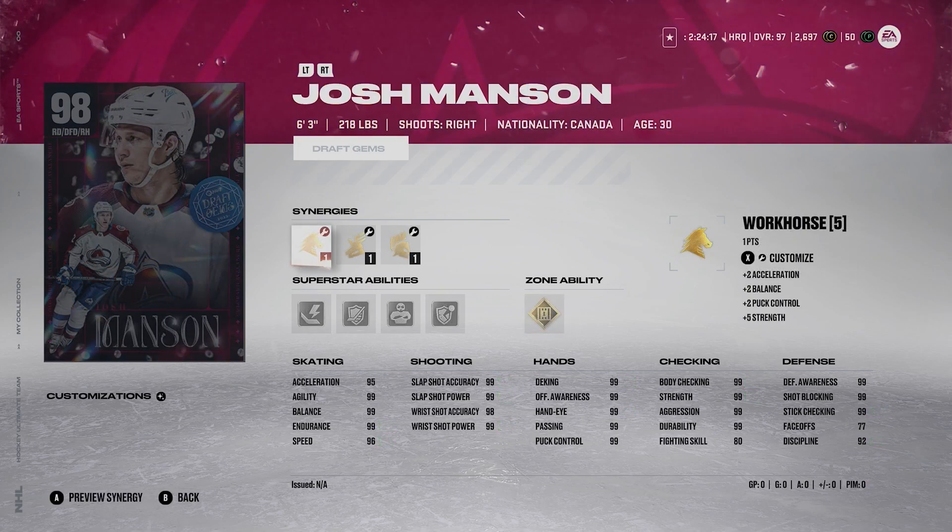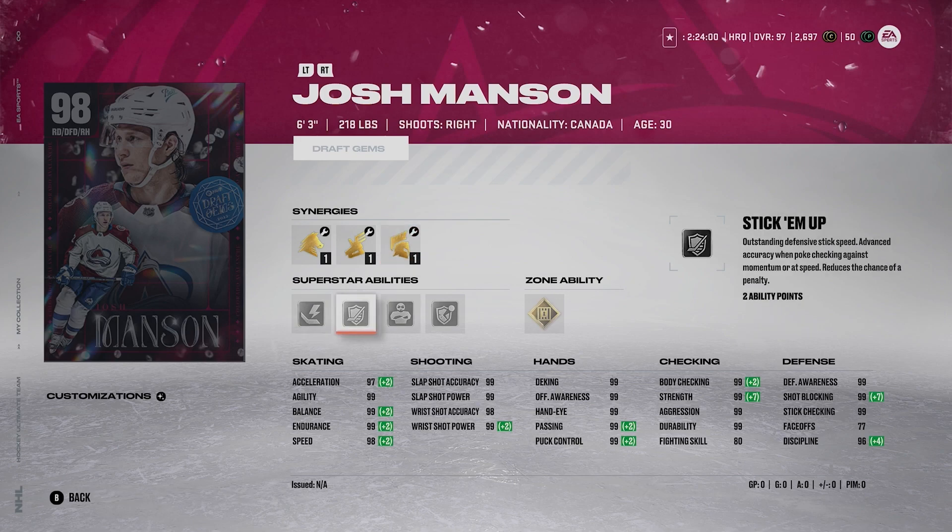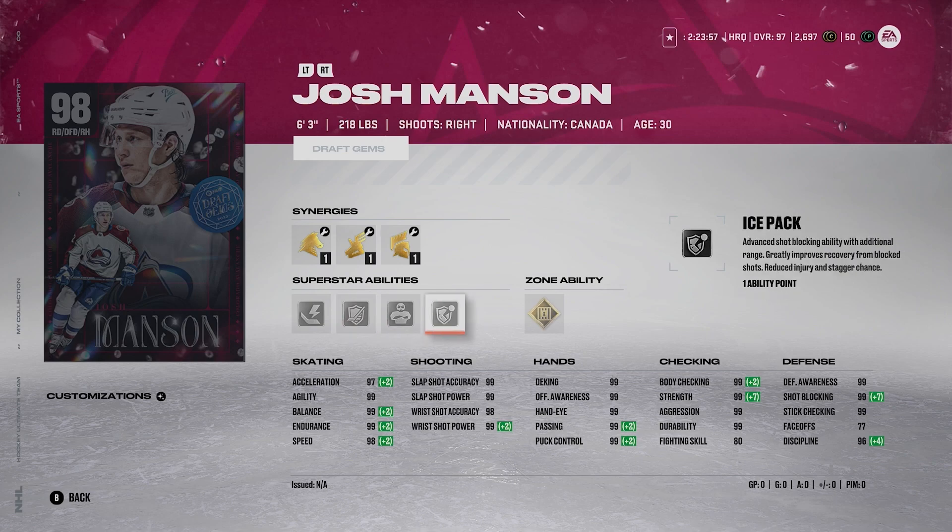Number 2 — for me the best one that's obviously not the 99 — Josh Manson. 6'3", 218, right-handed defenseman. He's got 97 acceleration and 98 speed, with everything else at 99 in his skating. His shot's maxed out and his abilities are top tier — Thunderclap, Stick'em Up, Bouncer, Ice Pack, and Shutdown. If he had Truculence, this card would be absolutely absurd — but it already is ridiculous. There aren't as many good right-handed defensemen, and he's certainly better than Klingberg. Manson is definitely a must-make if you need a right-handed defenseman. I'm using a 92 Shea Weber right now — that's pretty silly.